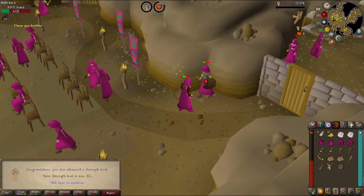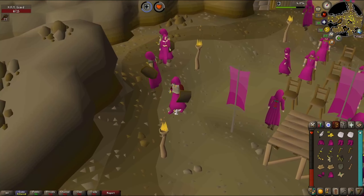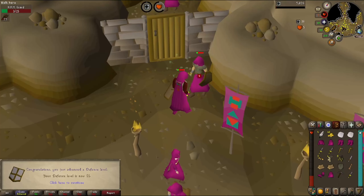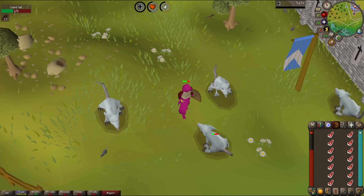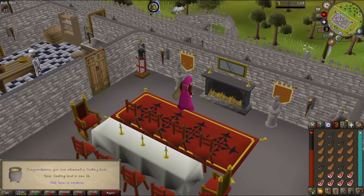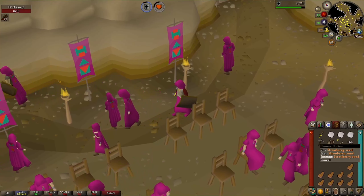Hit points level 26 and level 30 strength — we're going to train on defensive style now. Another clue scroll in Port Sarim — so close and yet so far. Level 21 defence. The more we train defence, the less often we'll have to heal. Another full inventory. Level 14 cooking. There's the strawberry seed — another unlock and the rarest of the drops we're going for today.